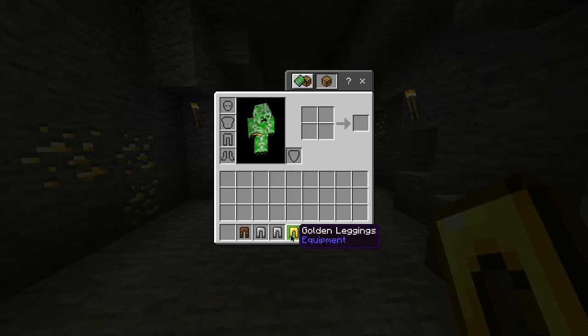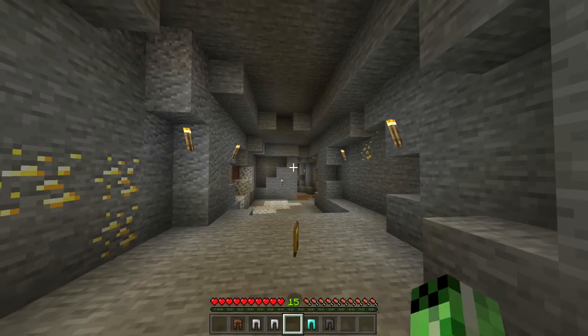Also in this game, alongside the golden leggings, you have leather pants, chain, iron, diamond, and netherite leggings, all of which have different durabilities. But for now, you have yourself golden leggings.